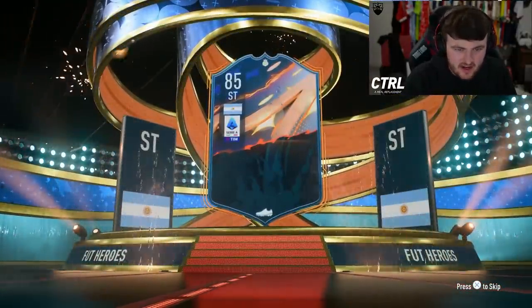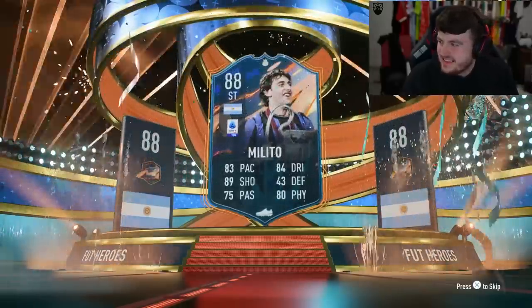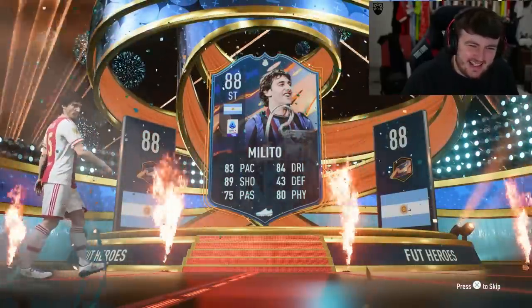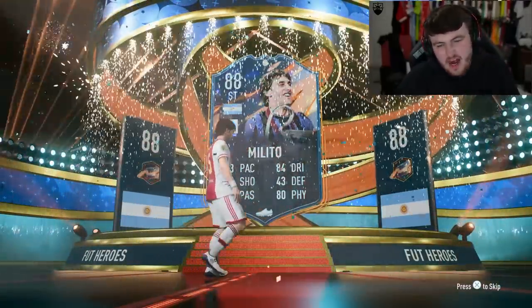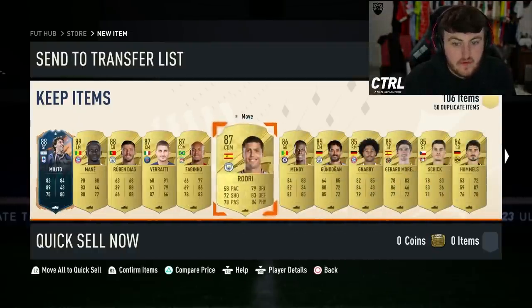Argentina striker — Melito. It's not good. Let's see what else is in the pack — Sadio Mane, Ruben Diaz. Good fodder to be fair, a good chunk of players there.